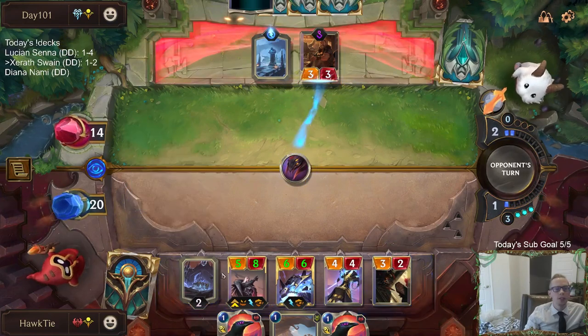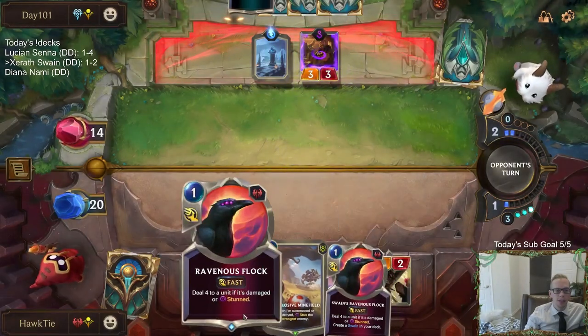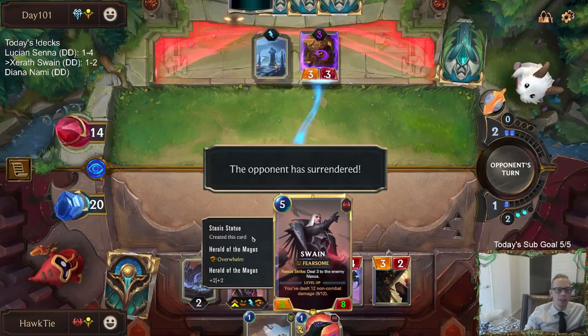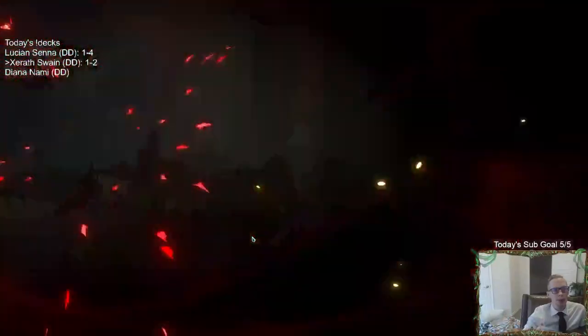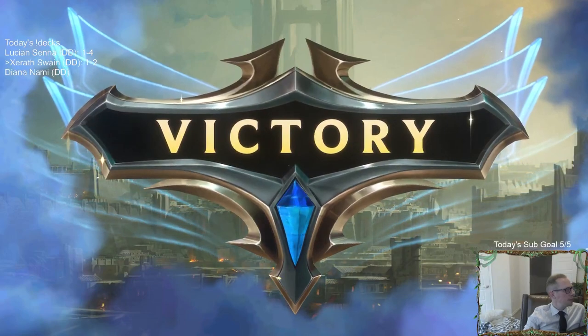It does heal your cards — that seven-mana thing makes a Stasis Statue that's not the exact copies. It doesn't bring back exact copies, so it does heal Swain and everything, because you're bringing back things that are dead so you can't bring back exact copies. It brings back and puts in new copies of them.